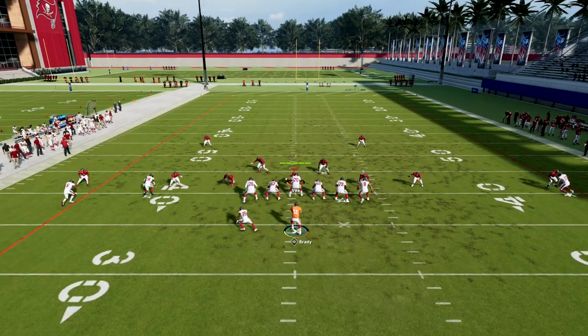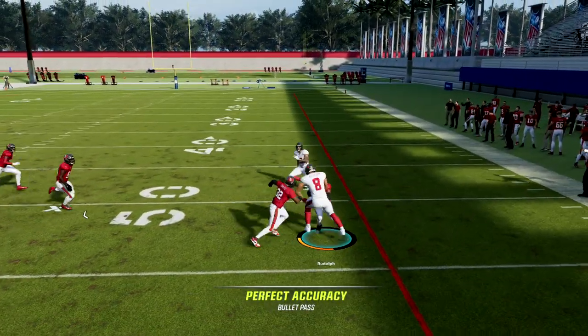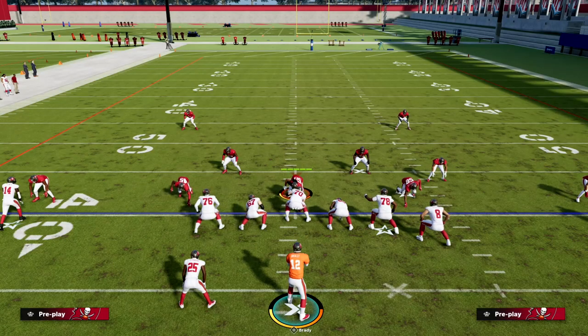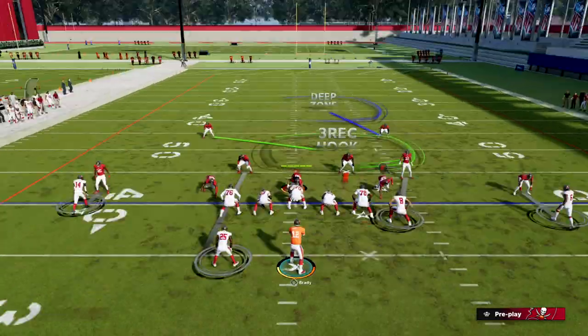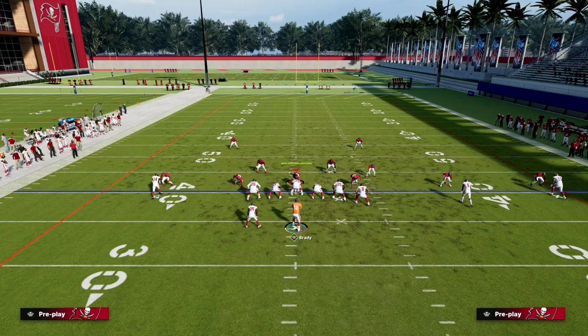Then I want to look to the tight end — nope. But now I've got my out route, and you see how effective this is. They can't defend the whole field, and that's what makes this play so good — it attacks the whole field. That is a really good setup specifically for Spinner.